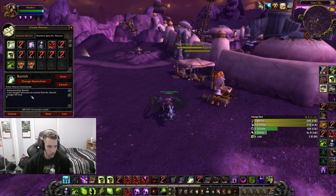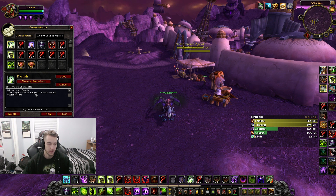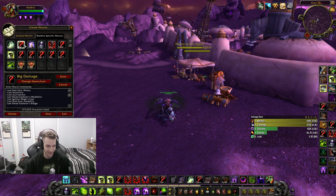Getting started, the first one is going to be my banish macro. The special thing about this is — normally you don't have to have banish in a macro — but I like the mouseover banish. This helps for things like mind benders or shadow fiends for shadow priests, and even other warlock pets. I had a slash target fell lord in it from Legion because there were a lot of demo locks, but that's kind of irrelevant now so you don't even need that.